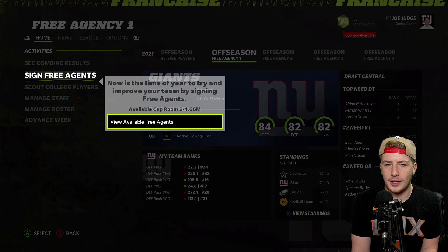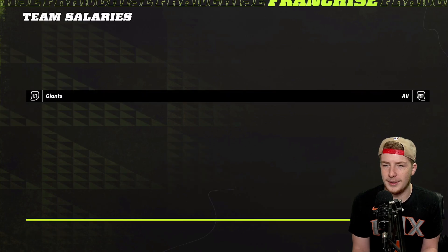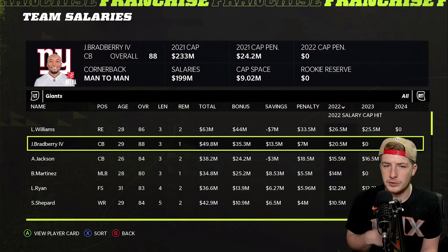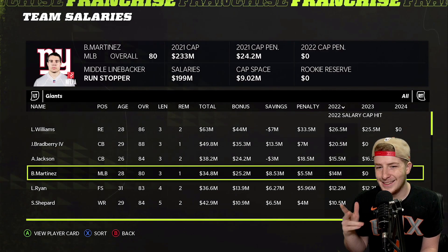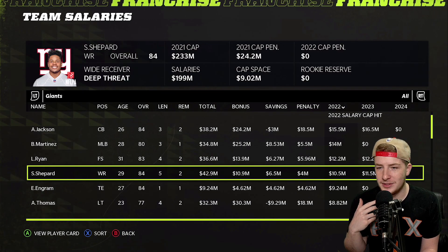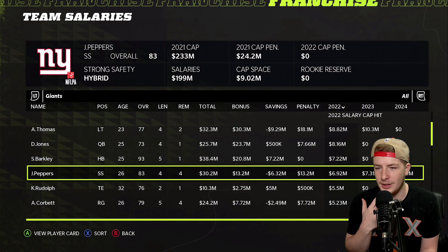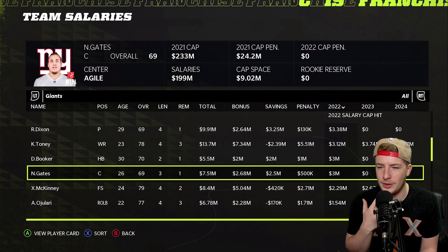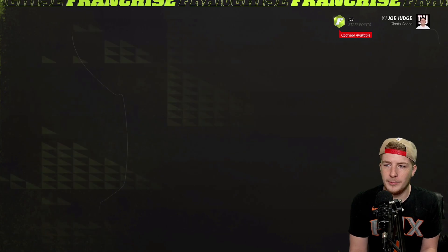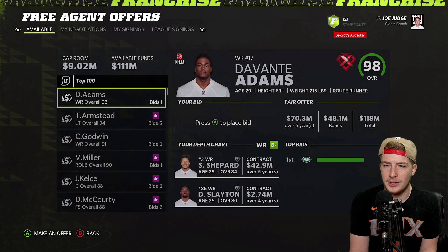After the trade we check and now have about $9 million in available funds. We still have Blake Martinez making $14 million on normal development at 28 years old — that could be another guy we look at moving. We need a middle linebacker and a defensive tackle. We could use some offensive linemen as well.